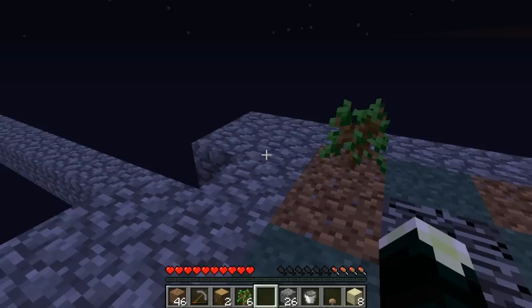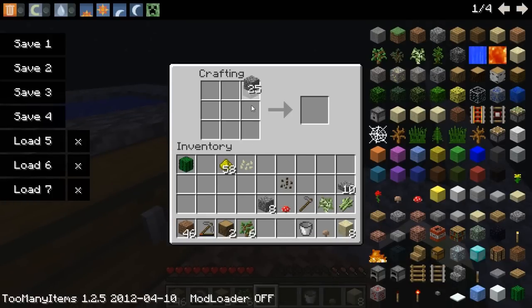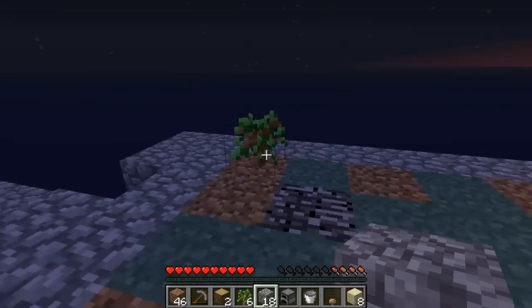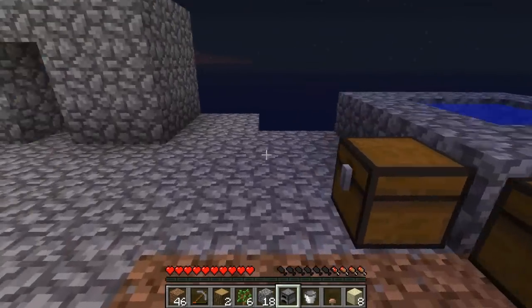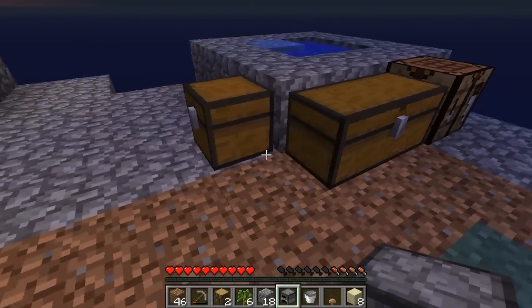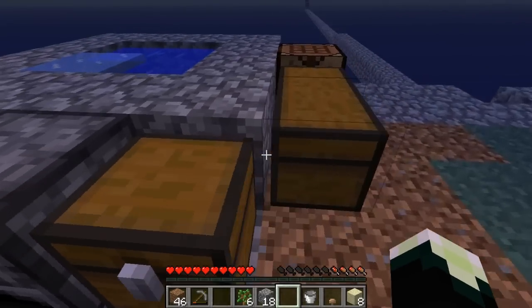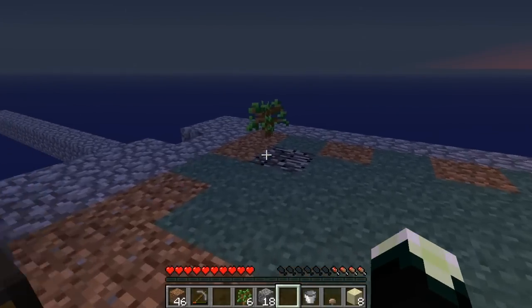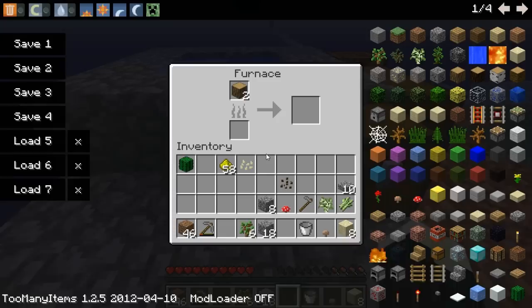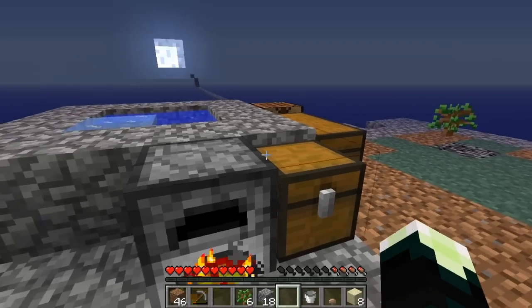I actually dropped my crafting bench, so I'll need to make another one of those. I can go ahead and make a furnace too, because I'm sure we're gonna need one of those. We will need some coal eventually. So for that we're gonna need some more wood, so we're gonna have to wait on that. Guess we could go ahead and get one piece — that'll cook the entire thing.